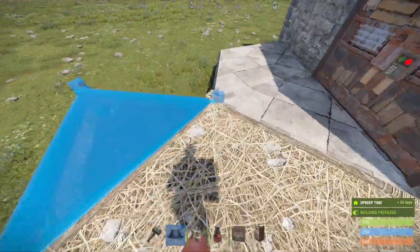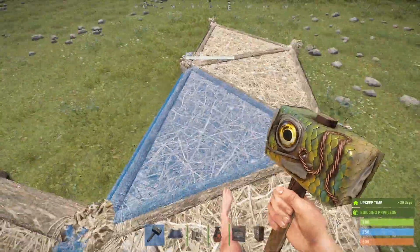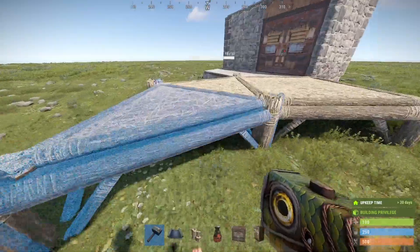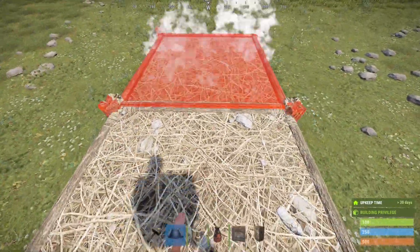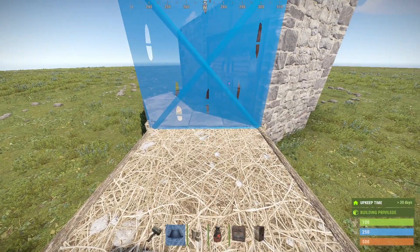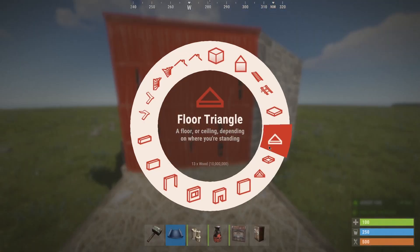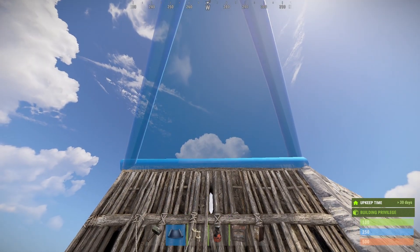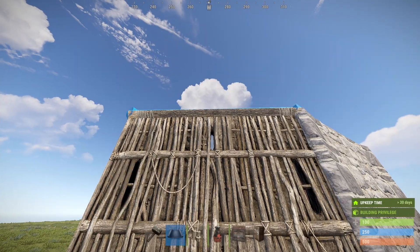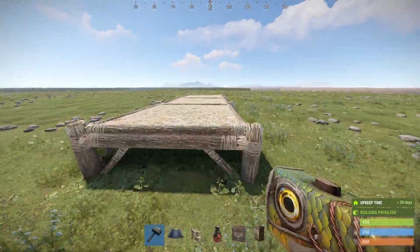Now a similar thing: from this foundation, go up by nine triangles — one, two, three, four, five, six, seven, eight, nine — then destroy everything including this one and go back. Now place a twig wall here, attached to this foundation, and a floor triangle. Do that by looking up, slowly going to the side of the wall, and placing it so you make sure it's attached. Then you can destroy the pieces you don't need.